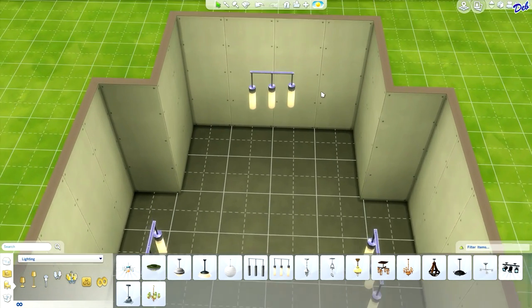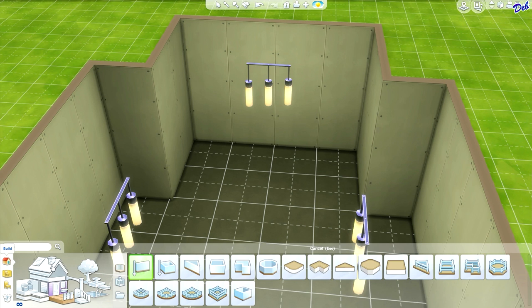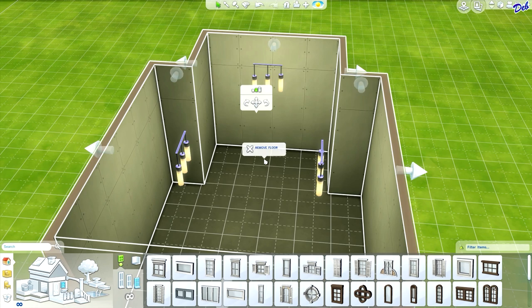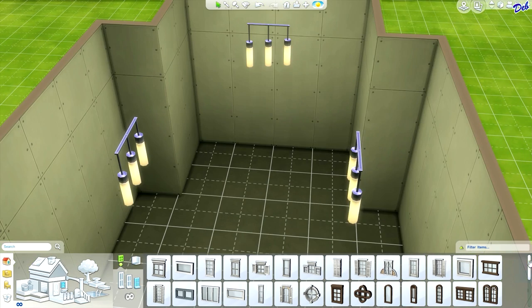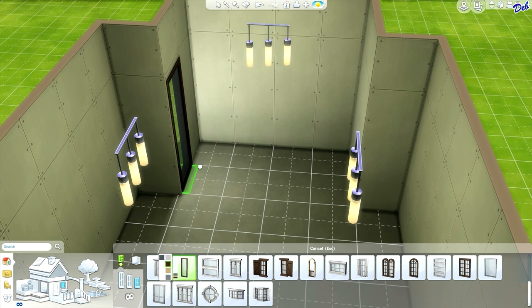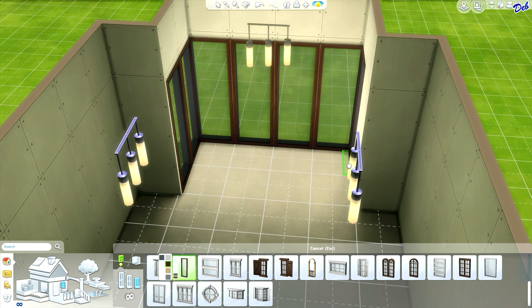This is the area that I'd like to put the desk in. So let's go to the windows. Before we do that, let's go ahead and make this the medium height wall. And let's find some modern windows. Let's use these in the stark brown color and just fill all three of these walls with windows.